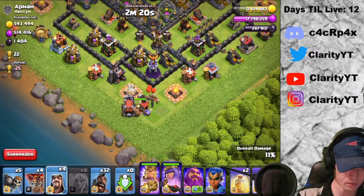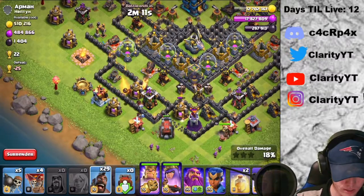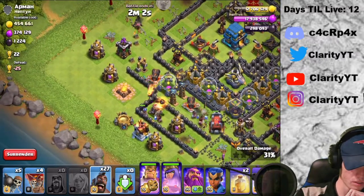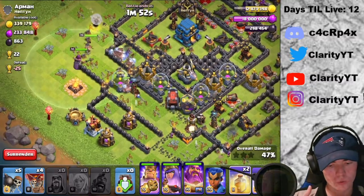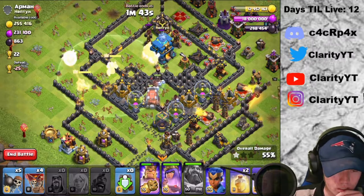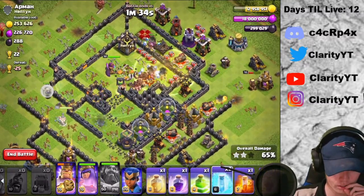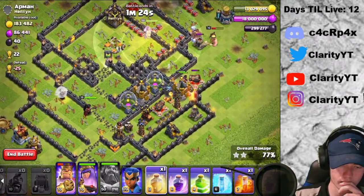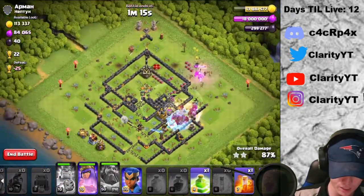So we're actually going to put the wall wrecker and king, and then I'm going to put these four wizards down here as well. Then I'm going to put like three hogs right here to take care of that archer tower, and then put a few right here. I am going to put all of the hogs right here with the Grand Warden, and then basically just wait and watch them and see what happens. I'm going to pop the warden's ability here. I'm actually going to put a heal spell up in the top here, going to freeze this splash damage. The hogs should be fine at their level. I'm going to put another heal spell and freeze those hidden teslas, then rage them up — and that should do it for this base.